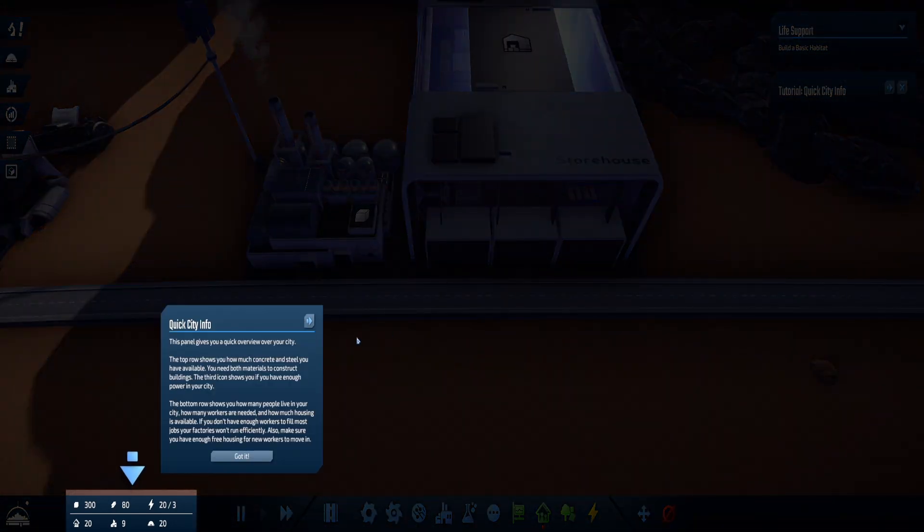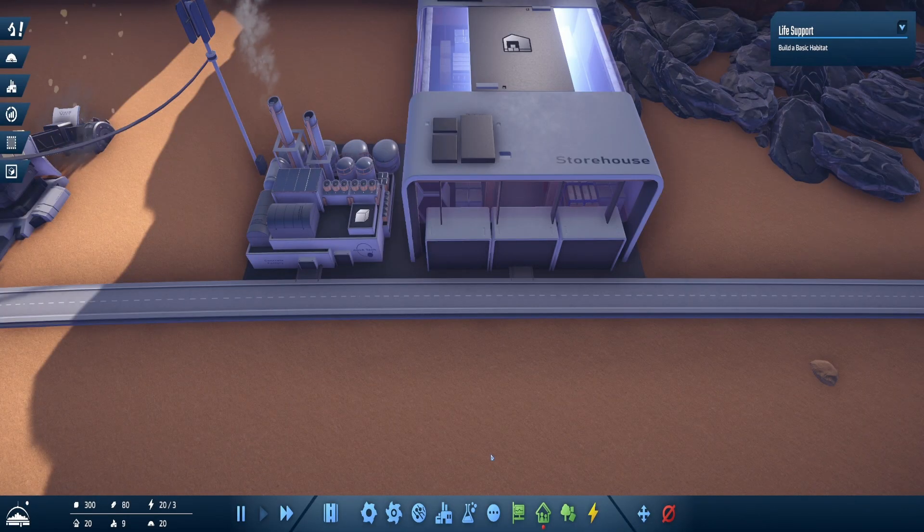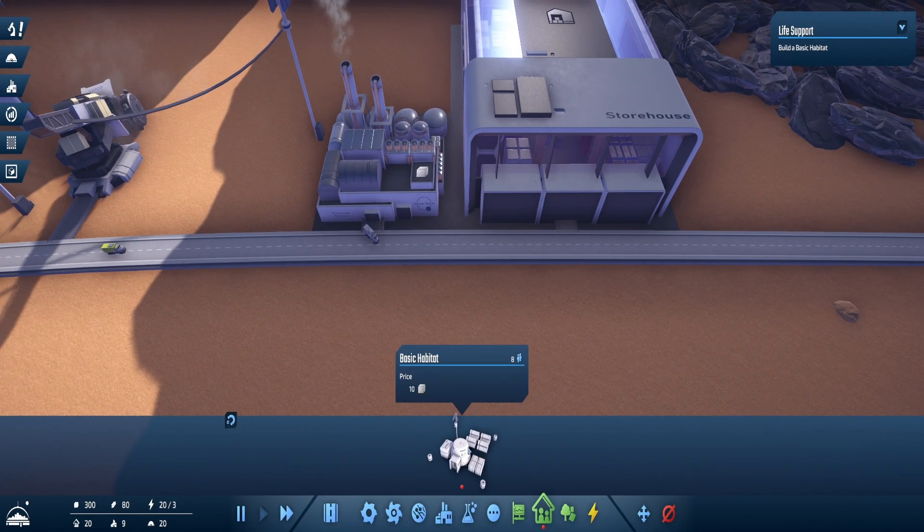There's a tutorial for city info - let's play that. This panel gives an overview of your city. The top row shows how much concrete and steel you've got - you need both to construct buildings. The third icon shows if you have enough power. The bottom row shows population, workers needed, and housing available. I've got 20 population, nine jobs, and 20 housing - though I'm not sure how I already have housing.